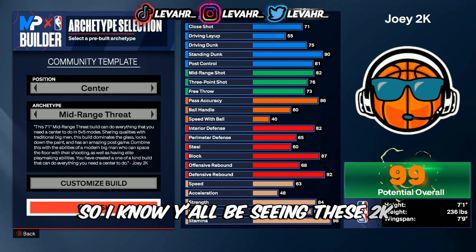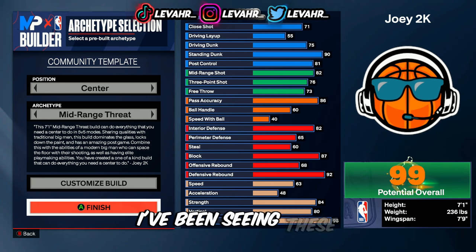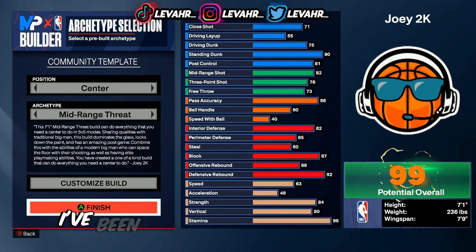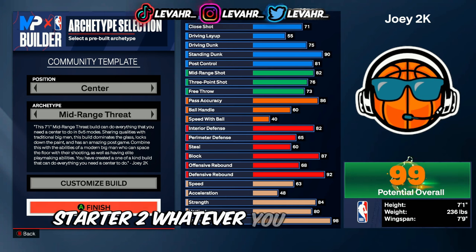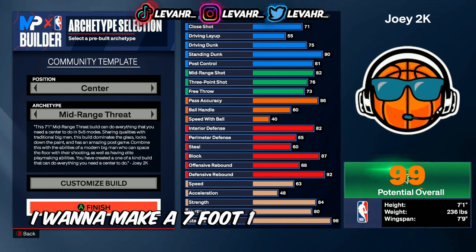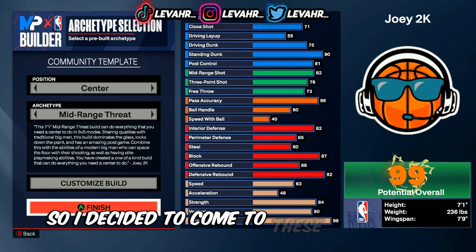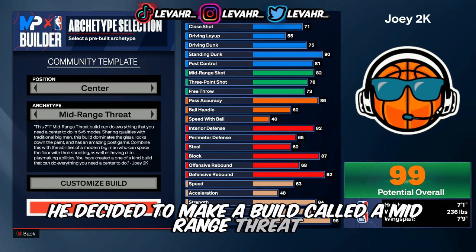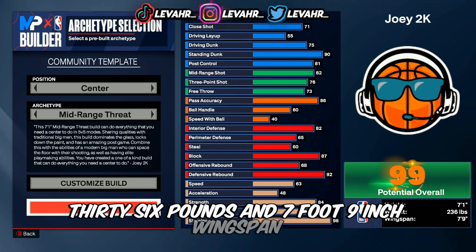I know y'all be seeing these 2K community template builds from creators. I've been seeing these but I've been telling myself I'm not going to try one — but here I am. I've been playing the game a lot more, I'm like level 30, getting my rep trying to get that Superstar 2 starter. I decided I want to make a 7-foot-1 build and try out a 2K community build. I came to these templates and Joey2K — go check his YouTube out, shout out to him — he made a build called a Mid-Range Threat, which is 7'1", 236 pounds, and a 7'9" wingspan.